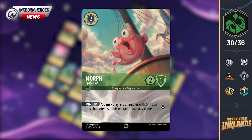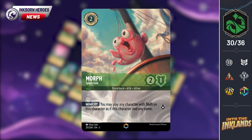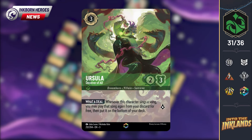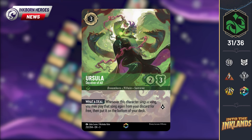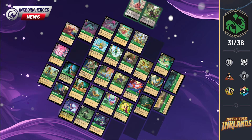We have the first of two Emerald enchanteds revealed this week: Morph, Space Goo. Of all the Treasure Planet characters we're seeing this set, I didn't pick Morph as a potential enchanted. But given how meta-defining his ability may end up being, it's a nice surprise — it's also super cool to see perhaps a less-known character taking an enchanted slot. Our second enchanted in Emerald is Ursula, Deceiver of All. She's a 3-cost uninkable 2-3 that quests for 1. She has the ability Water Deal — whenever this character sings a song, you may play that song again from your discard for free, then put it on the bottom of your deck. This card seems crazy good overall. Even though it's only a 3-cost song she can sing, there are plenty of very strong options, with something like Friends on the Other Side generating 4 cards instead of the usual 2.